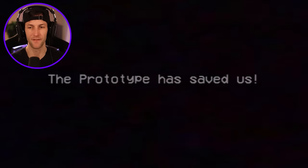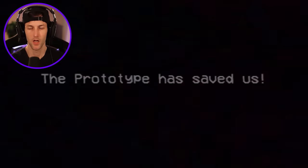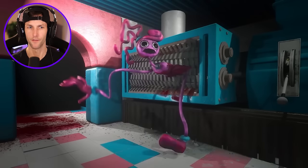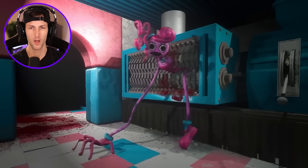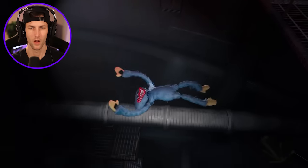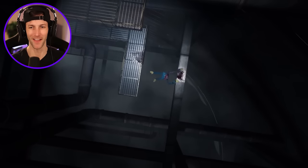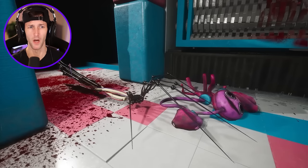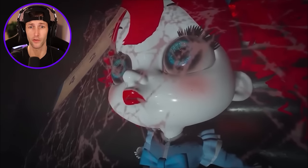The prototype has saved us. Good old Poppy. They're kind of going back to the end of Chapter 2, it looks like. There goes Huggy Wuggy — he had blood coming out of him. What the heck? It looked like a plushie doll, but apparently not. There's a spider arm. Chapter 2 characters, alright. Guys, this one had like almost 10 million views.